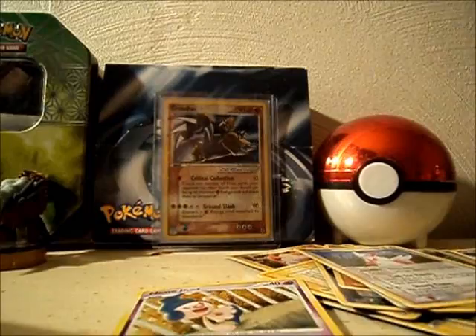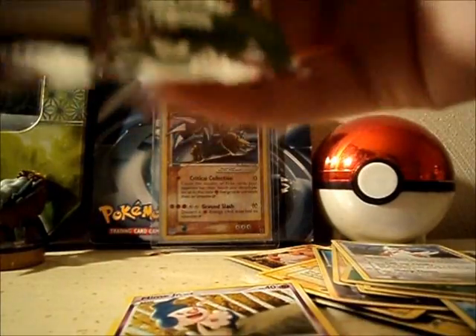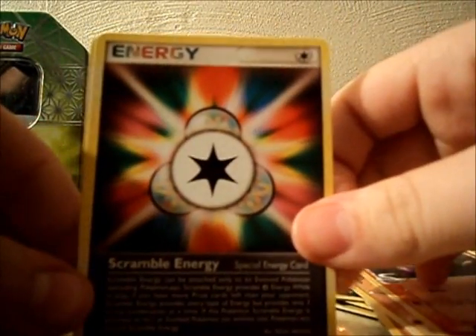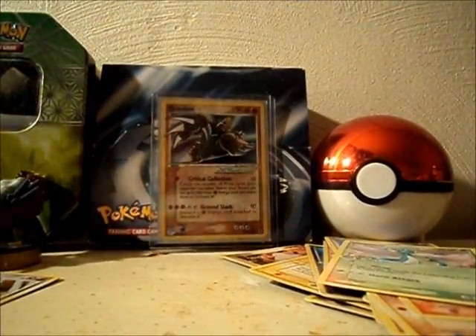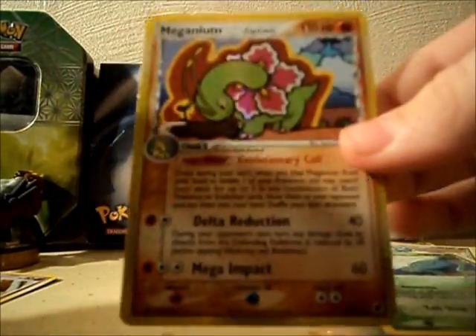Here's the Mime Jr. card, and I'm going to open Dragon Frontiers first. We got a Mareep, Ralts, Horsea, Larvitar, Ekans, Scramble Energy, and a Dragonair. My Reverse Holo is a Wooper, and my Rare is a Holo Meganium. That's cool — I don't have that card.